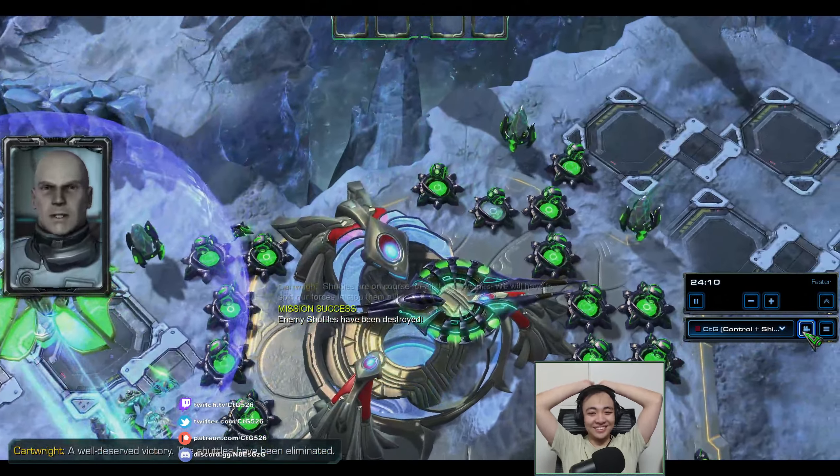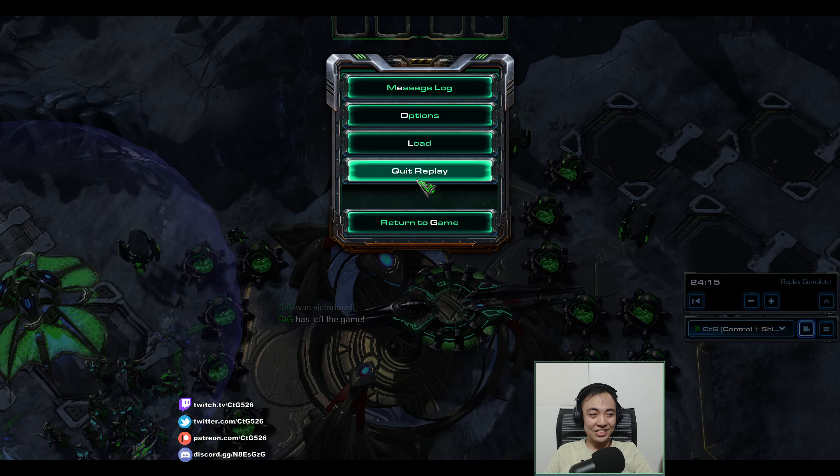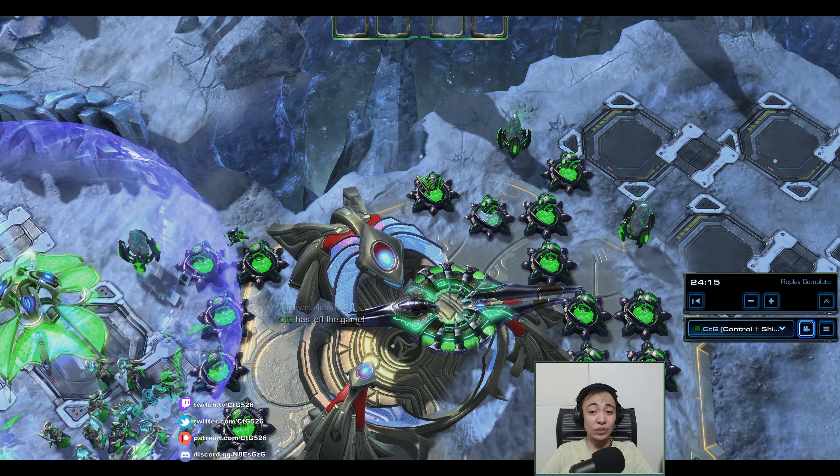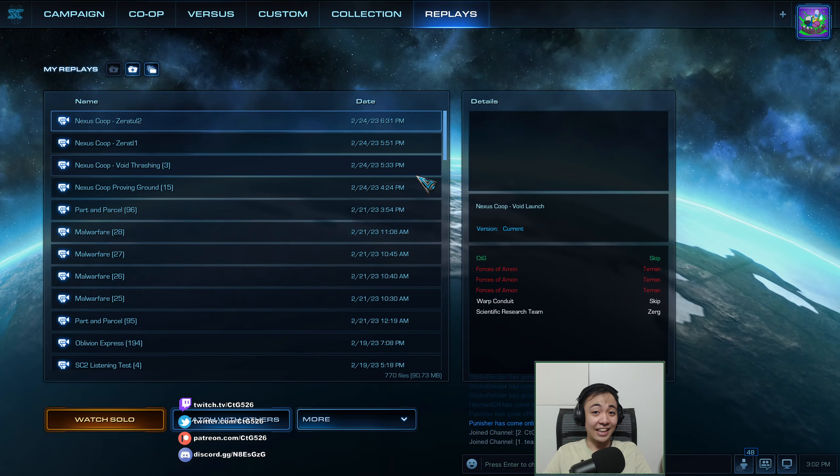Zeratul is just over the top. I thought Zeratul in co-op was already really strong, but Nexus Coupe Zeratul just has to up the ante. You can't have a commander in Nexus Coupe that's merely comparable to real co-op — they're just so strong. Hope you enjoyed that. Thank you for watching. If you have an idea for what else I can do, please leave it in the comments. I'll see you guys next time.